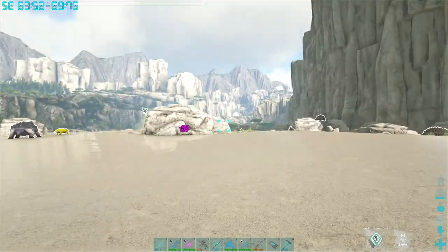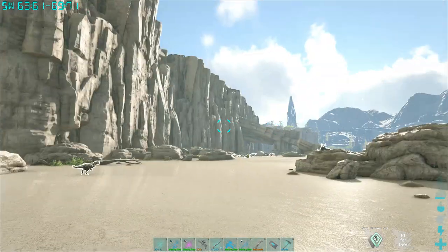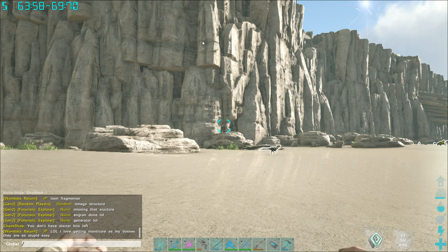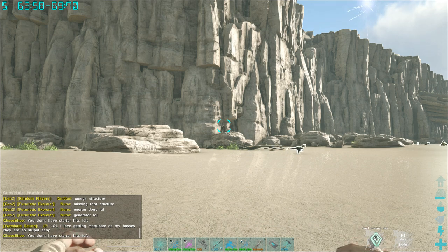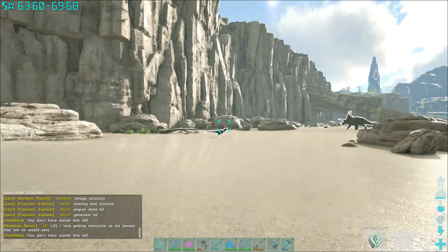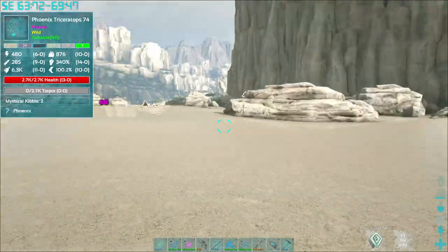When we first start out, hopefully it's on a beach so you have fewer aggressive dinos. You're probably going to want to start off by getting your starter kit, which you do with slash kit starter. When you do that, you're going to get yourself an awesome spyglass, which is incredibly important because you need to be able to identify all the different creatures around you.